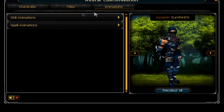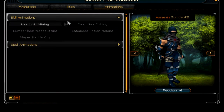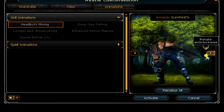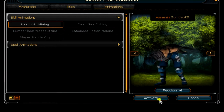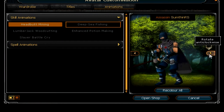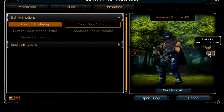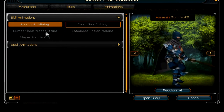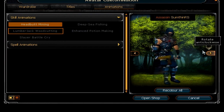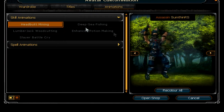There are also animations, which are quite cool as well. One that I particularly like — and I actually got this one with my free coins that you get — is the Headbutt Mining. Yeah, mining with your head. I think that's awesome, to be honest. There are also some other ones. There are more pointless ones like the Deep Sea Fishing one, which looks very similar to the other fishing emote — I don't really see the point in that one. As well as the Lumberjack Woodcutting one, which seems a bit redundant. But I like the Headbutt Mining one because it's a bit more funny.